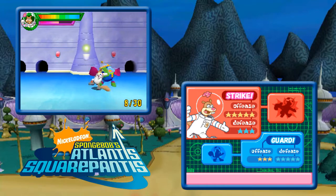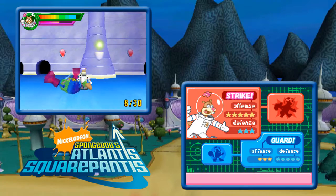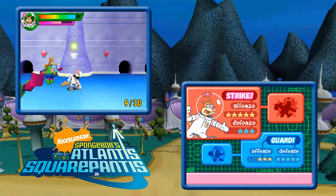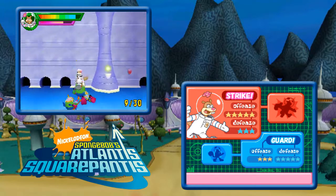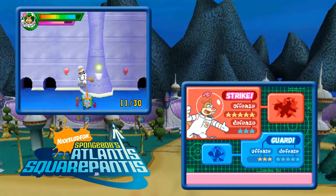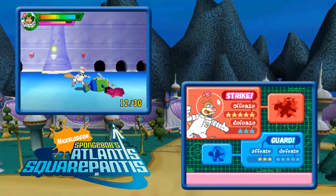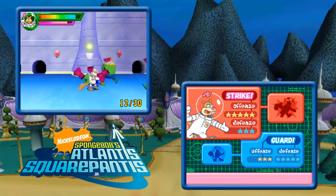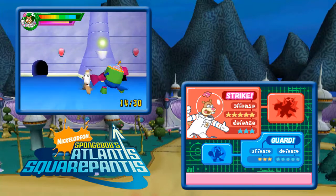It seems to be filling very, very slowly, but I can't tell what specifically makes it fill. That is an interesting looking attack. It seems like it's just slowly filling as I attack enemies in general. So I'll just keep attacking things and see what happens. But it's a weird half-baked idea. I think the licensed game status of this game is starting to show with these minigames that don't really need to be there.